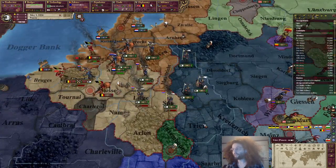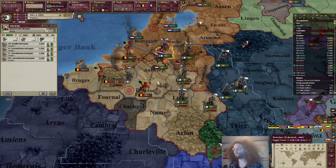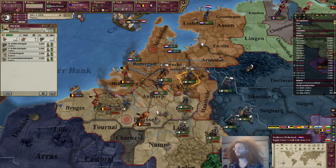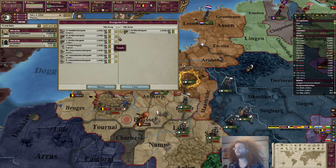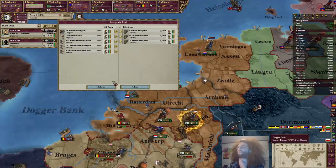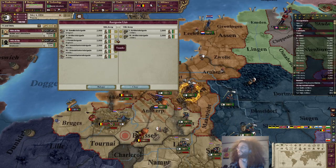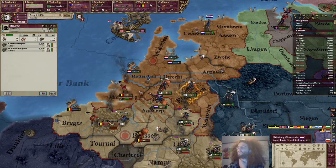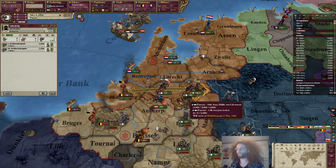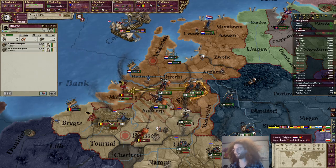Apologize if I'm going a bit slow - just wanna avoid making too many mistakes. So they're attacking there now. We can join in that. Maybe I shouldn't send in all of the artillery, just in case there's a fight someplace else. Probably doesn't matter which general I send in - the Dutch one is gonna take precedence, even though I don't think this general is very good at attack.